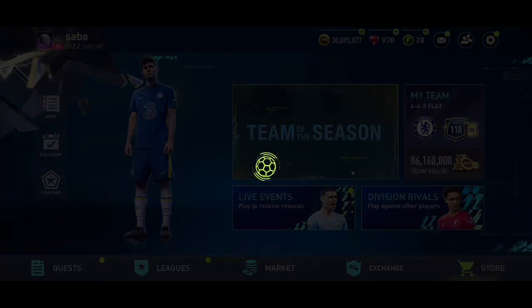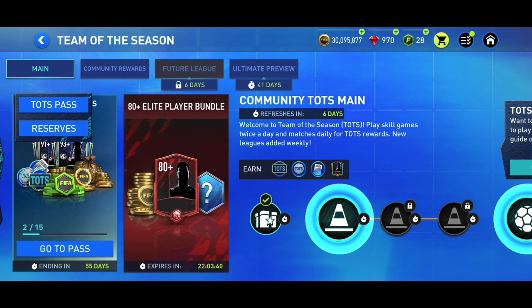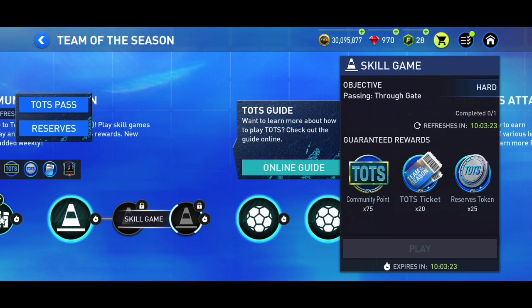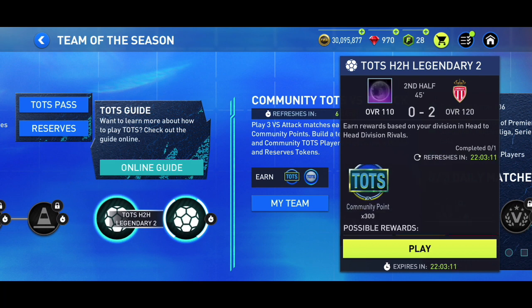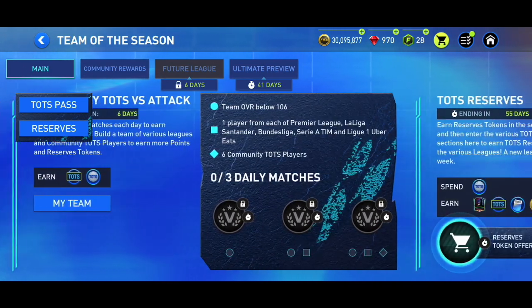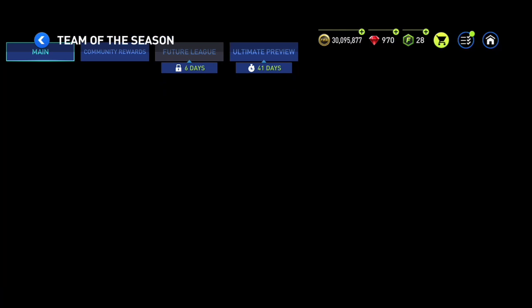The second thing you should do to complete Star Pass as fast as possible is play all the skill games and matches available. For Team of the Season, skill games refresh every 12 hours — don't forget to do this every 12 hours to get community points, TOTS tickets, reserve points, and more Star Pass points. Every single day there are also two matches you can complete for community points, and if you're in FIFA Champions you'll get 10 reserve tokens too. Playing VS Attack matches is also very important for getting as many rewards as possible.